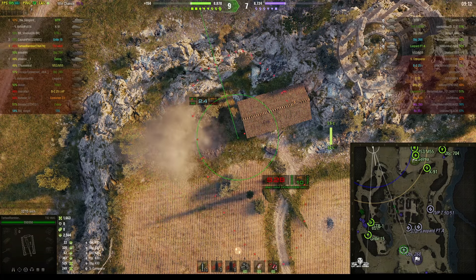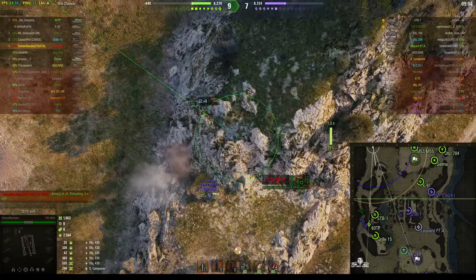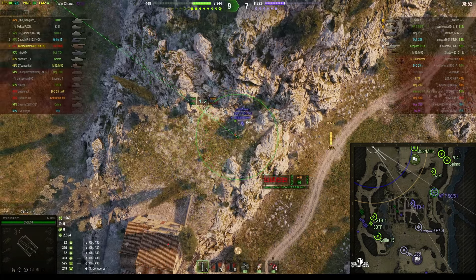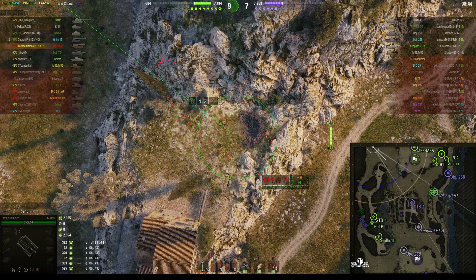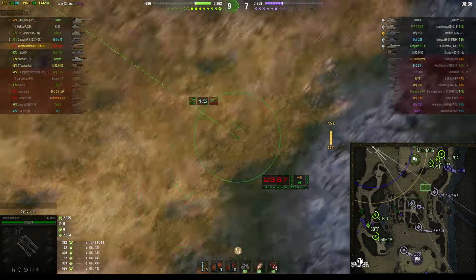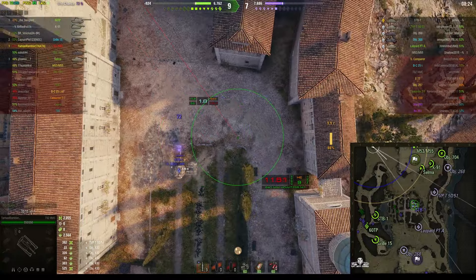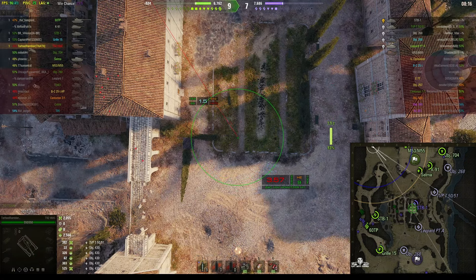There's an Object 268 somewhere near that building. We do have a target — a TVP. Take targets of opportunity if they come to you. That TVP is going to have to get down from there somehow. Round's out — 392. He's racking up the damage, almost as much actual damage as stun assist. They've actually wiped out the opponents on this side of the map. Both arties between them made a huge difference to the team.